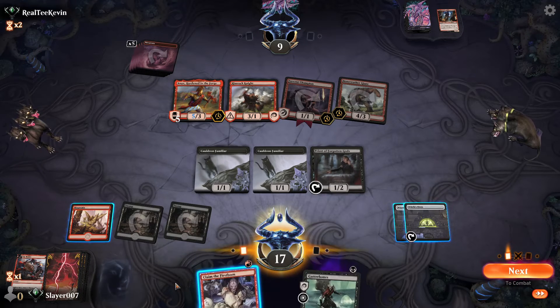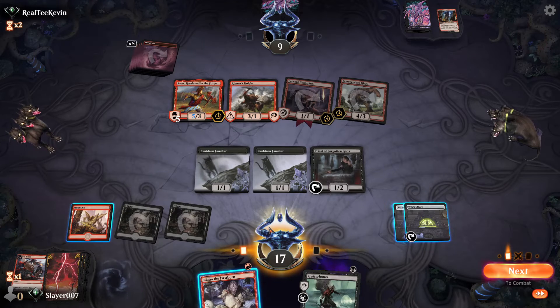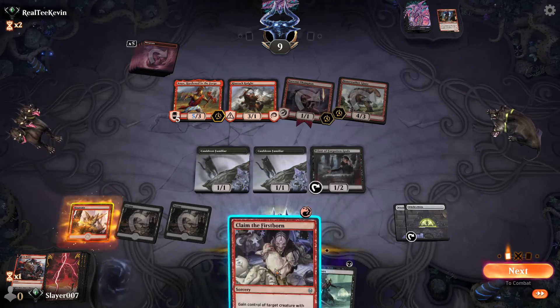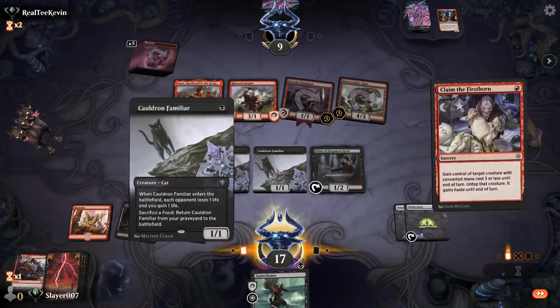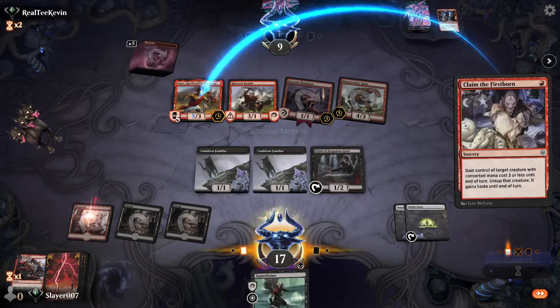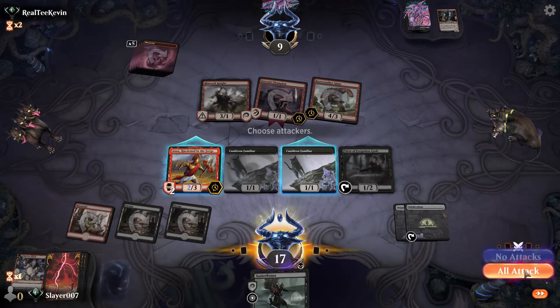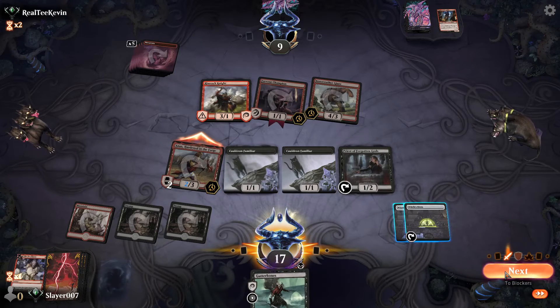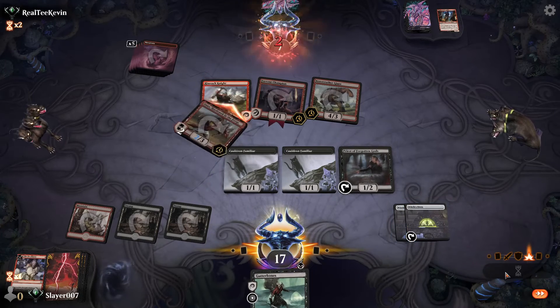We could potentially Claim the Firstborn to take the Annex — if our opponent blocks it then we get a food token. We'll definitely go for that. We get one token. We sacrifice the Annex, get a nice 1/1 there, and pass the turn.